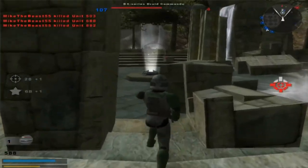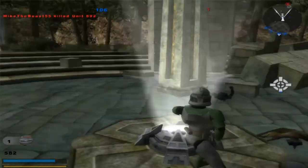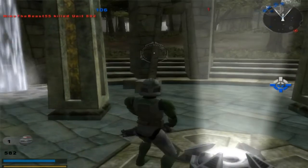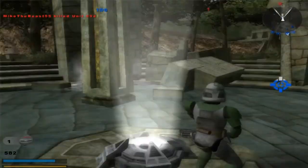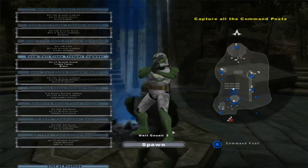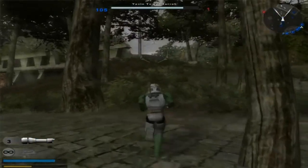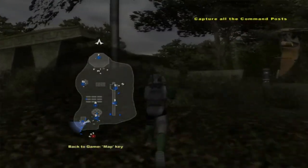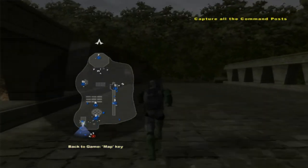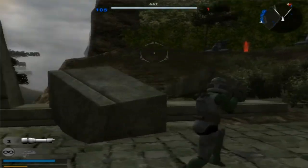There you go. Don't know where the last one is, but somewhere out there. Republic is in control of a command post. Alright, let's go. Yeah, I probably should just end the gameplay at this point — so thank you all for watching this video. Goodbye.